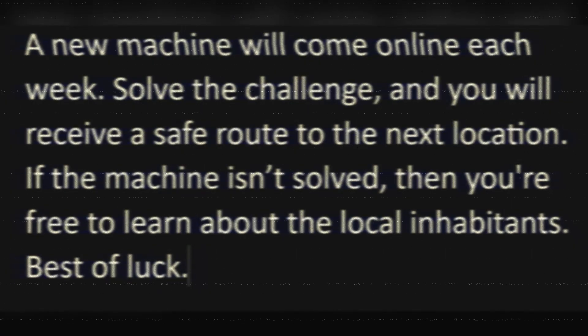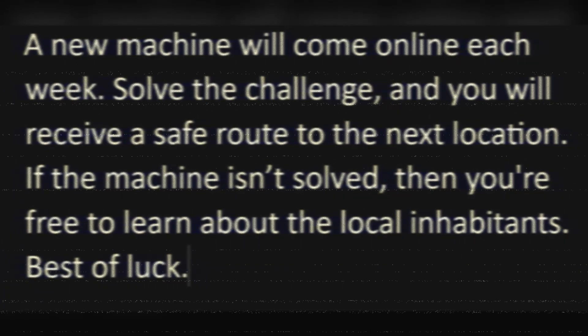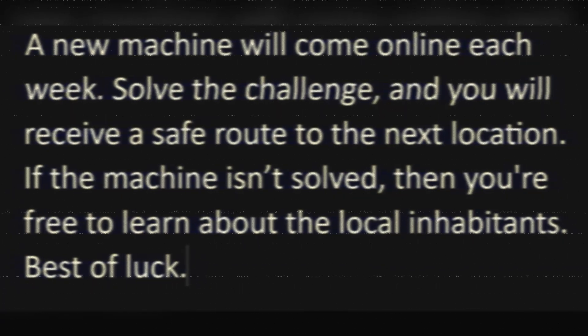Curious to know more, you begin to browse through other files. You click on a file with the date January 6, 2024. Suddenly, multiple terminals begin to count down and display a map with each location. The only hint of information the machine gives you is this: a new machine will come online each week. Solve the challenge, and you will receive a safe route to the next location.